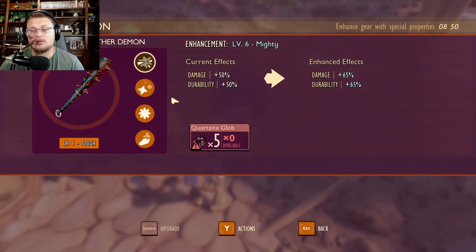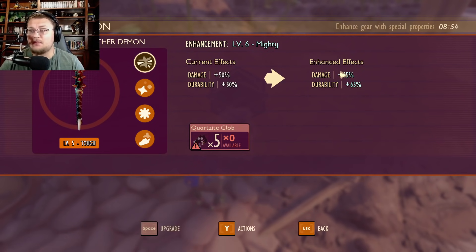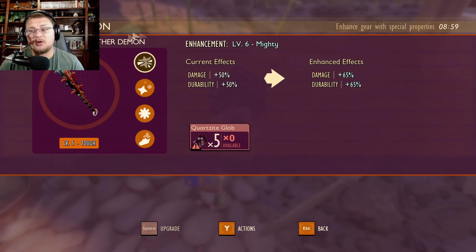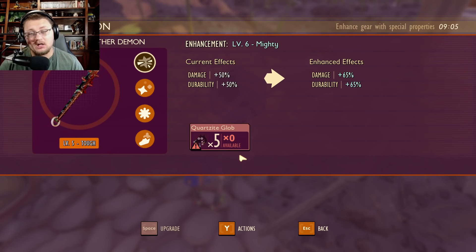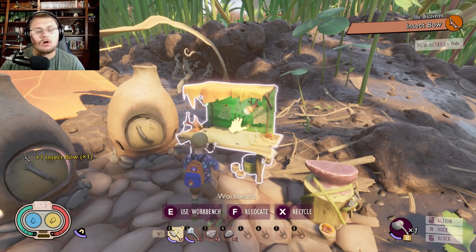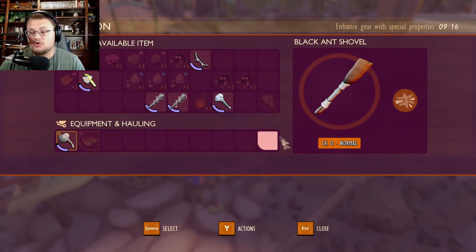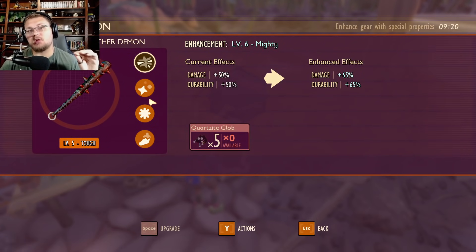Next you need to make a very tough decision, because once it's made you can't undo it. You can go down the mighty path, which adds more damage and durability, making it a mighty club of the mother demon. You get to do that upgrade two more times — up to level six making it mighty, and then once more for the final upgrade, since you can upgrade weapons seven times total. The same applies to other weapons like the insect bow — you choose which path to go down.